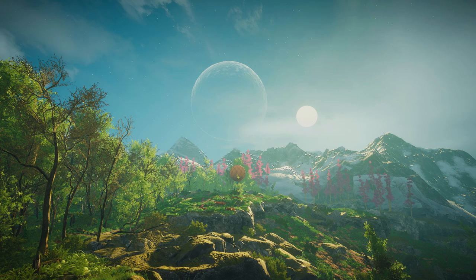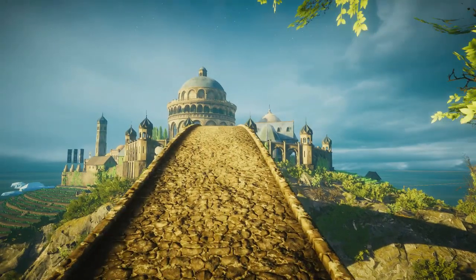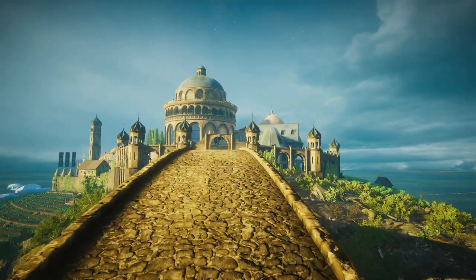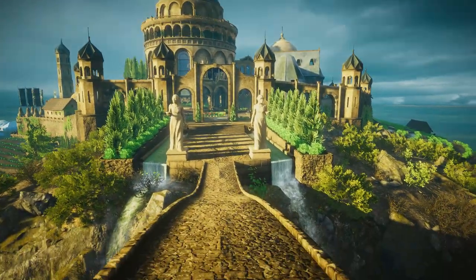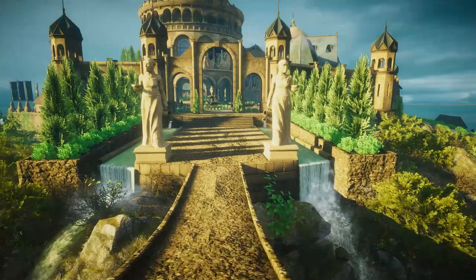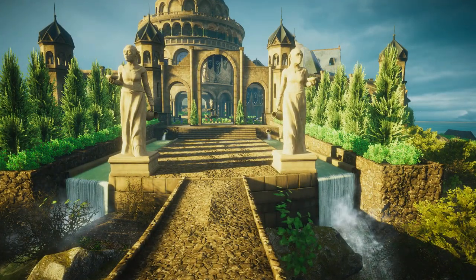Imagine Elder Scrolls Oblivion on a smaller scale with a semi-open world, replace all the races with anthropomorphic animals, remove the combat and levelling — that's pretty much Eastshade, on the surface at least. The Elder Scrolls influence is pretty apparent; it comes across in the visual style, the music, and the focus on exploration and in the conversation system.